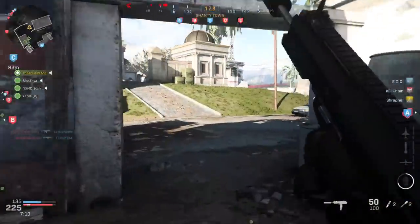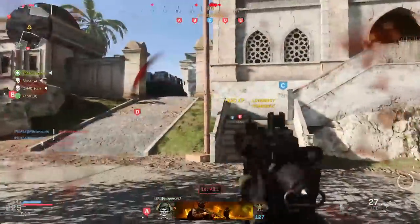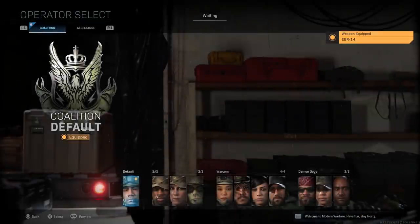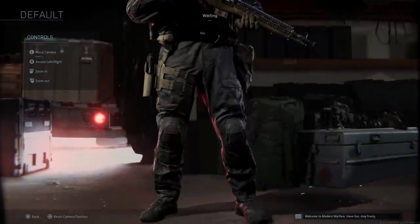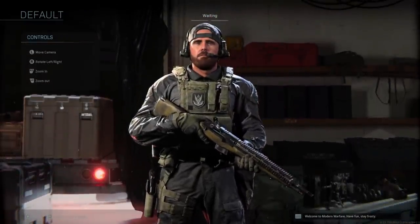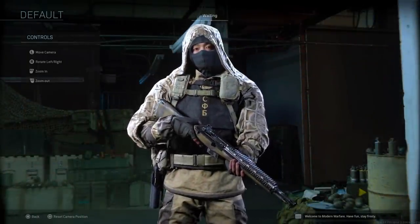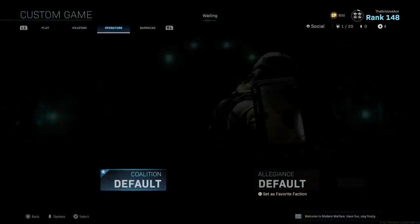Finally, we have two more default operators, and these are for both marksman rifles as well as sniper rifles — they're treated exactly the same in this area, just like they are with the camo challenges. On the coalition side we have this guy right here, which I think is a pretty cool looking operator — actually one of my favorite default operators. On the allegiance side we have this operator right here. As for the shield, I just wanted to point out these are the standard default operators if you use the shield.